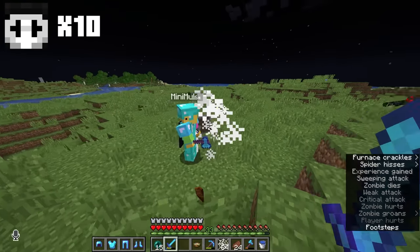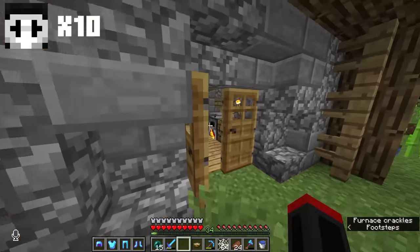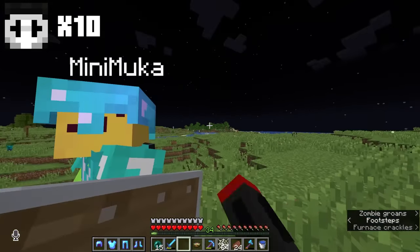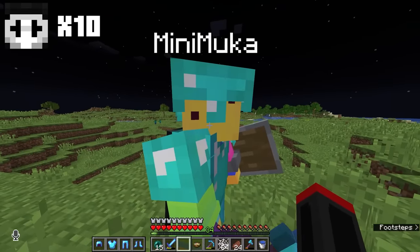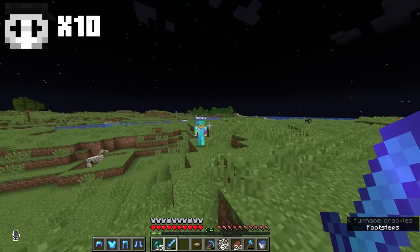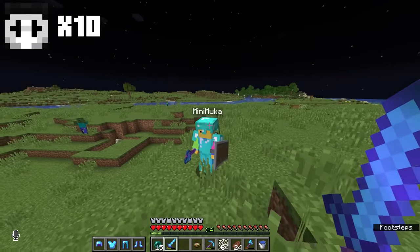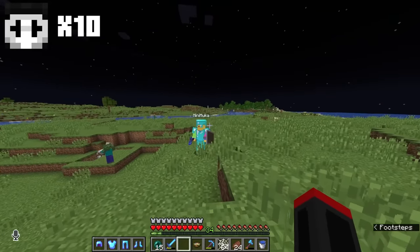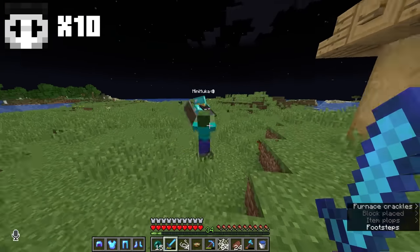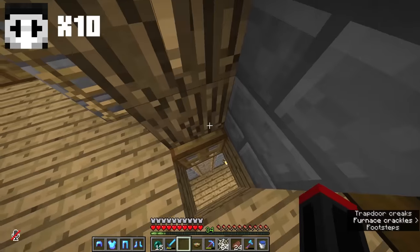Suddenly a creeper explodes on my house. Another player just watched it happen without warning me. I confront them: 'You go into that forest right now, cut down some trees, and replace the logs you stripped — otherwise I'm going to get a player tracker and find you, and I'll take that armor as repayment for what you did to my house.'